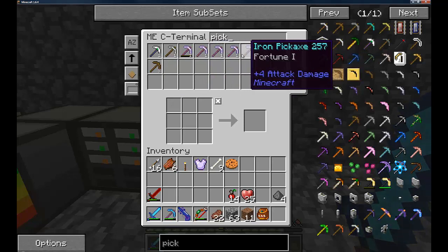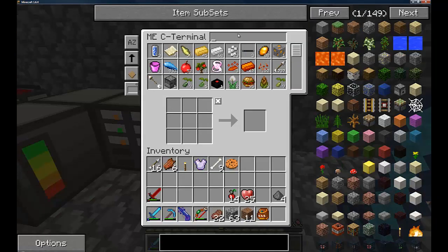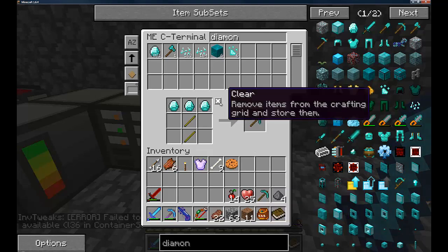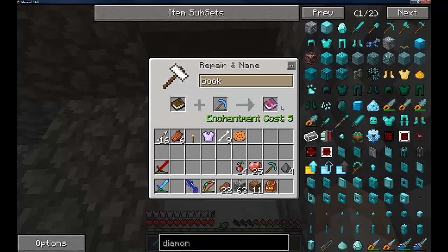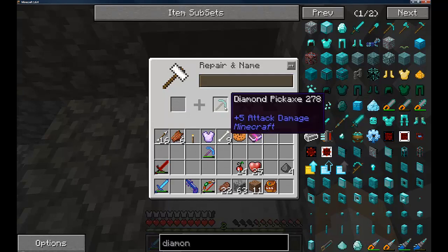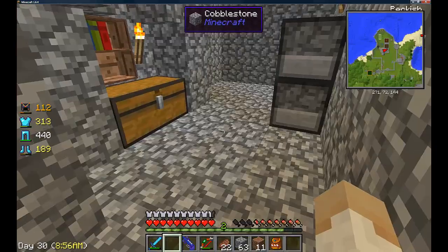I want a pickaxe with Luck on it. None with Luck on at all. I'm obviously out with Fortune One. Why is there Fortune Three — I'm going to take that off, I don't need that. I'll take Luck off this one and put Luck on a diamond pickaxe instead. It's just taking Efficiency Five off though — I have to waste some levels now. Why am I doing this? I'll be right back.